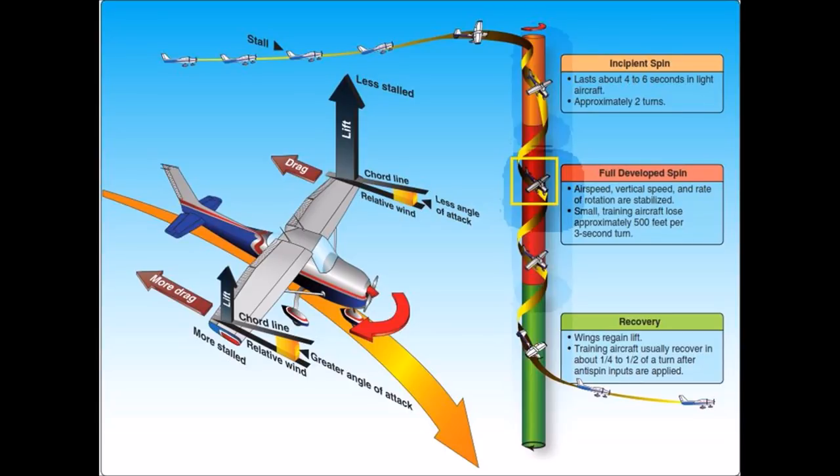Let's discuss spin entry and recovery. To enter it, initially you stall the plane. Then a yaw moment needs to be introduced to force the plane into the spin — typically that means you induce the spin with rudder input. However, especially in Rise of Flight, forces from the spinning propeller and engine up front can do it for you. In this example, when the plane is stalled the pilot adds full right rudder to get the plane to spin to the right. Recovery is simple: throttle to idle, ailerons neutral, opposite rudder, and stick forward. You may need to hold the controls in that position for a while before it recovers depending on what airplane you're flying. In the German airplanes, which recover pretty well, the aileron position doesn't matter, so you may want to pre-position them for the spin exit.